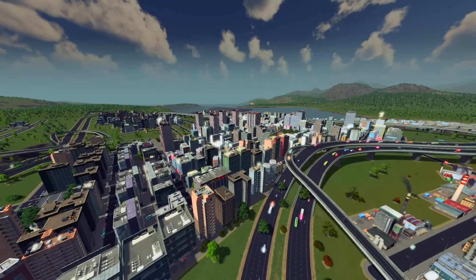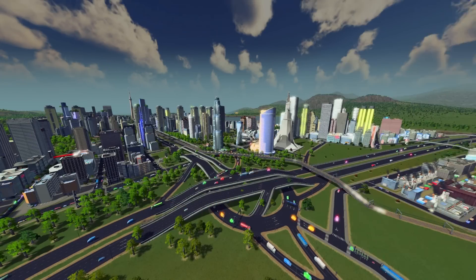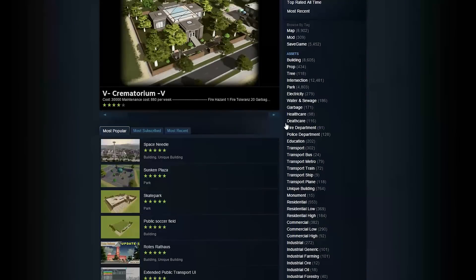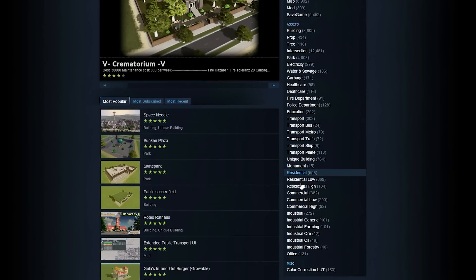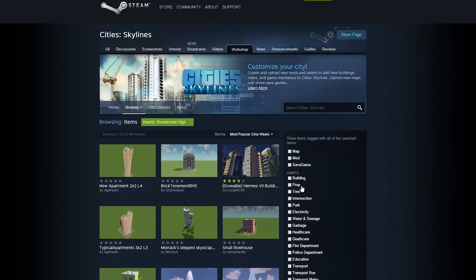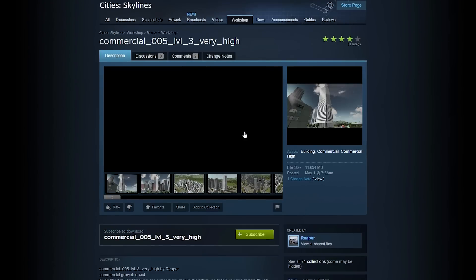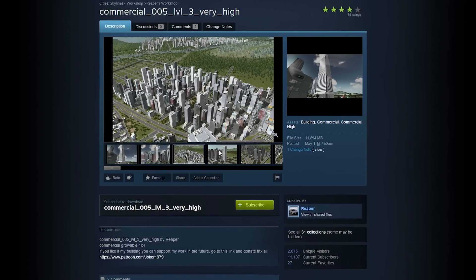The first step in enhancing visuals will not improve the game graphically, but aesthetically. Installing custom buildings can make your city go from looking like this, to this. Simply go to the Workshop, and under Assets, pick which category of buildings you would want, and subscribe to the ones you like. Make sure that somewhere in the description it says 'growable', as it will make the building naturally spawn.